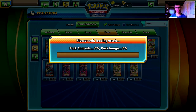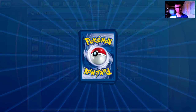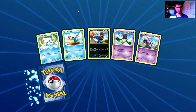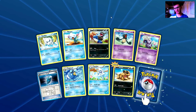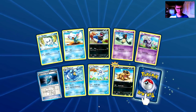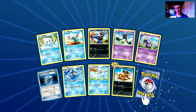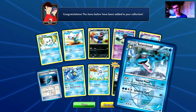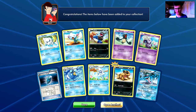Plasma Freeze — two packs here, let's open them! First pack: Vanillite, Whooper, Dino, Yanmask, Yanmask, Nidoran female, Team Plasma Badge, Palpy Toad, a Vanillis, a Sundial, a Reverse Holo common card, and the rare is a Seismitoad. I like Seismitoad a lot, I like Seismitoad very very much!